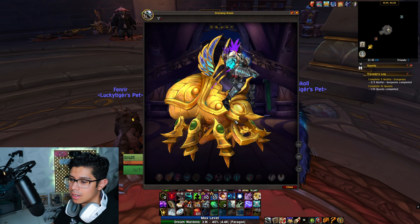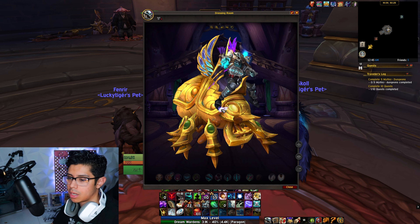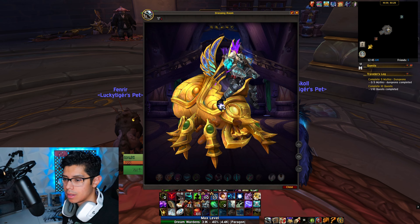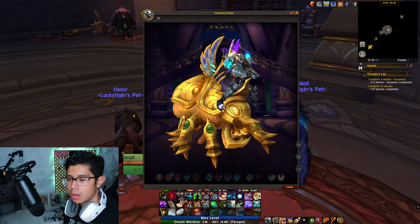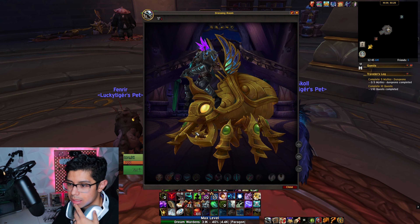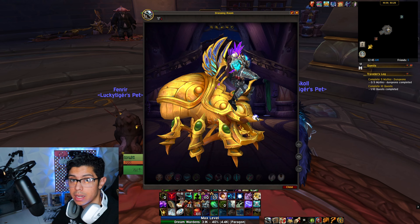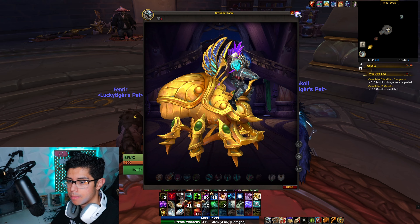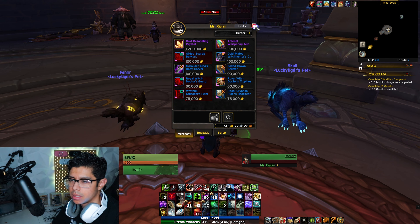We also have a Royal Witch Doctor's Guard — it's another shield. And we have a Royal Witch Doctor's Trophies, which is a back piece. Those are going for 80k each. The 75k options are a Wrathful Crusader's Helm — kind of looks cool but not worth 75k — and the Regal Griffin Rider's Headgear at 75k.